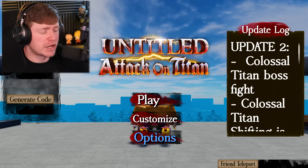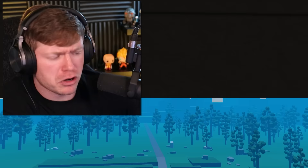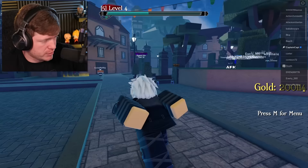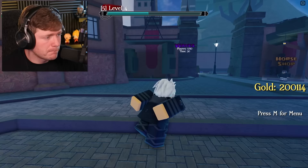Today we're gonna be destroying some titans and by the end becoming the almighty Warhammer Titan, and we're doing that in this game right here: Untitled Attack on Titan. You can see the three options — play, customize, options. We go to customize, look at my character looking like a savage. I think it's really cool how you can create your own titan slayer. First off, we're not going to become Warhammer just yet — maybe we jump into some waves and destroy some titans.